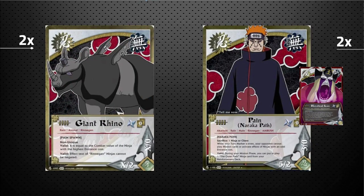Next we've got the Giant Rhino — he is also non-unique, and his power equals the combat value of the ninja on the field with the highest entrance cost, yours or your opponent's. So if your opponent has something with 8 power, your free 1/0 Rhino also has 8 power, whether healthy or injured. He also prevents the effects of just about every card in your deck from being negated. The Pain deck is effectively a mid-range deck — cards either have big attack values or powerful effects on curve, sometimes both.